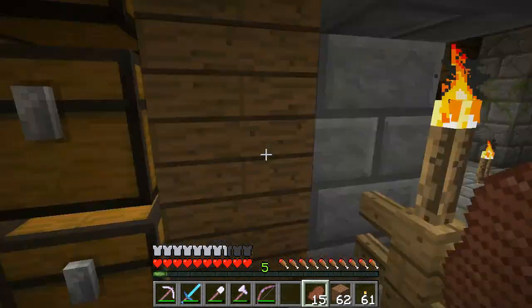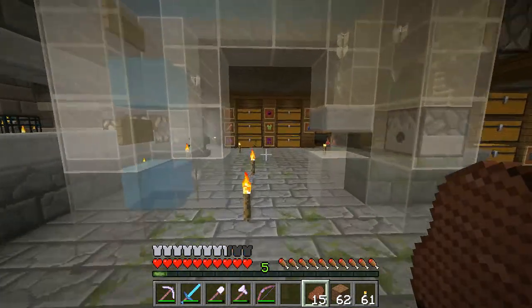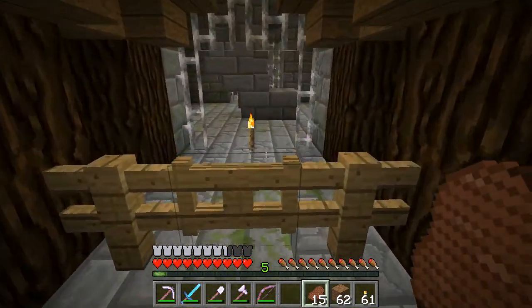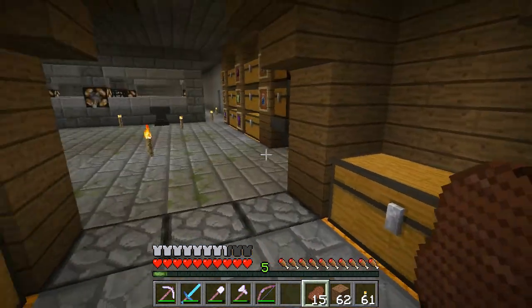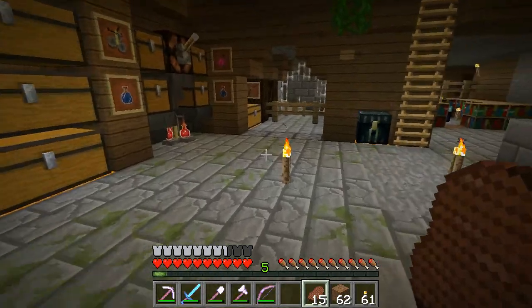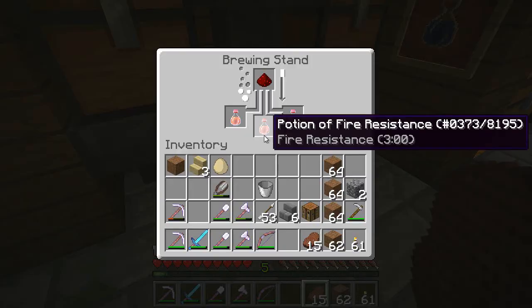I hope you liked the last episode where we built Rudy's Milk and Cookie Bar — if you didn't watch it you should go and see that. It's got some cool redstone, got some links to the redstone tutorials for a nano cocoa bean farm, a nano wheat carrot and potato farm, and Seth Bling's Double Extended Staircase came into play.